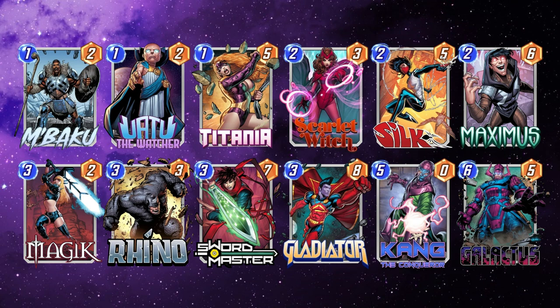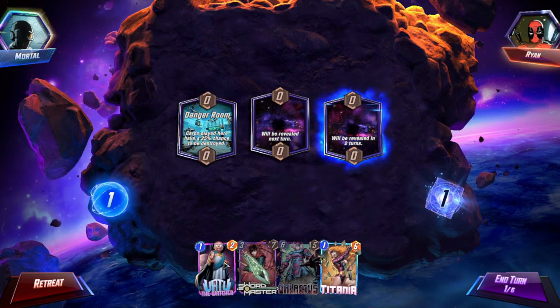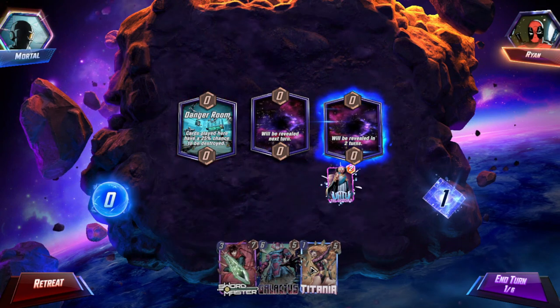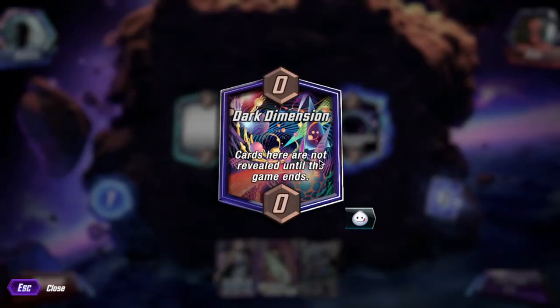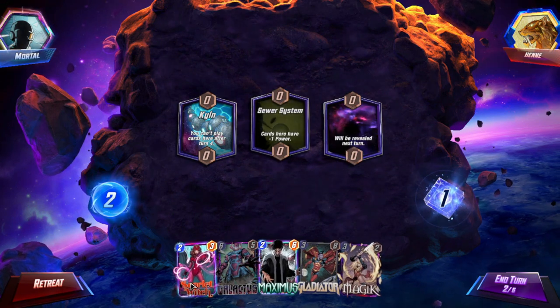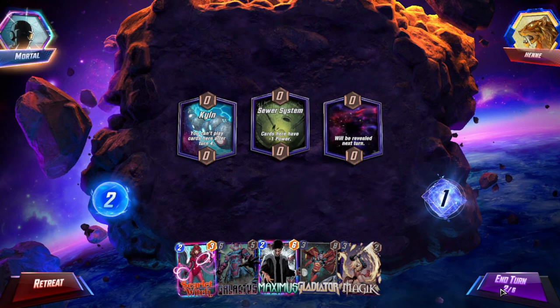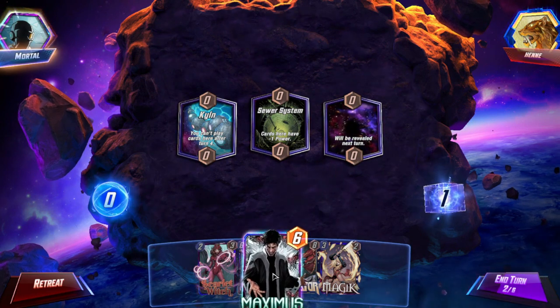It would be irresponsible of me to not say this: do not play this deck if you are trying to climb. It's not what this deck is for. I was just messing around in this video and having fun, and getting a lot of highlight games. On turn 1, you want to make sure that you remember to click on the right location because of Uatu. I'll be completely honest in saying that there were several times I forgot to do so while recording. From that point, you can evaluate whether you'd like to play M'Baku or Uatu if you have either of them in hand. I would never recommend playing Titania on 1, though. On turn 2, sometimes you can play Maximus — I would highly advise you not to, though. That is a very dangerous thing to do, and if it doesn't work out, that decision to play Maximus could lose you the game. Drawing your opponent's cards for them is generally a horrible idea.